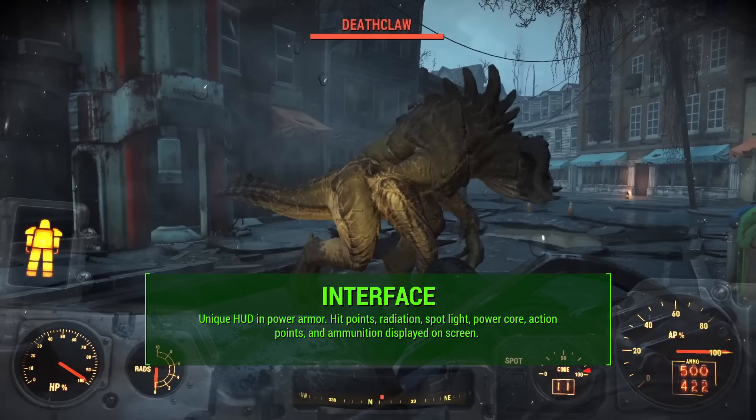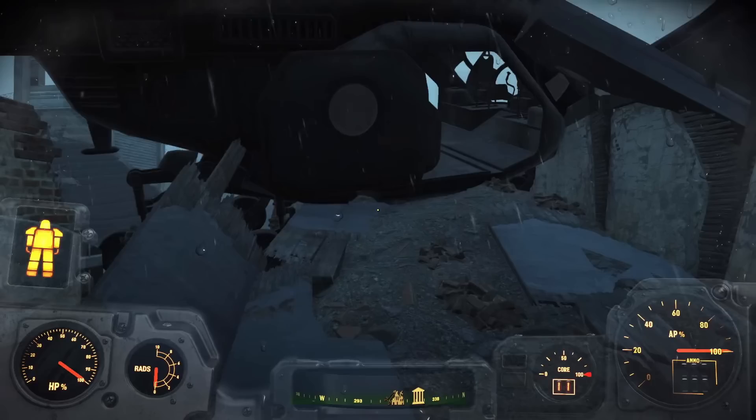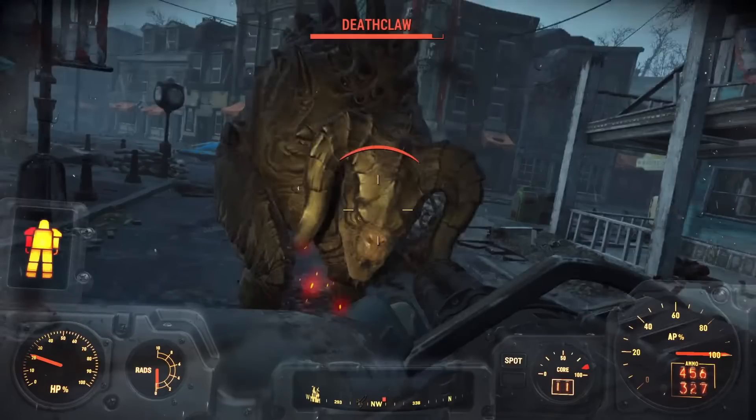Power armor also has a unique interface. When you jump in the suit, you get a unique HUD that pops up with several things displayed — your hit points, radiation levels, a spotlight you can turn on and off, a power core which operates it, action points displayed on a gauge, and your ammunition. It's got this orange tint — kind of like a different mode, like a vehicle. From the video, the power armor loses a ton of health when the Deathclaw hits it, and I'm not sure how that's going to be addressed or how viable power armor is fighting a Deathclaw.